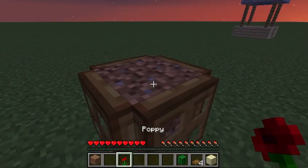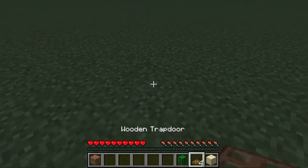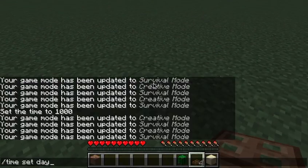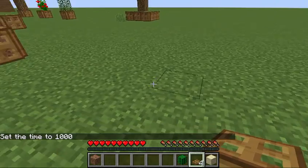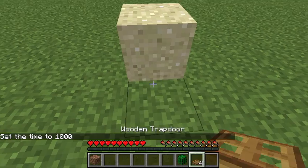You can let the grass grow here and then you can put in your flower. Over there I have some designs for good flowers. I'll just quickly set the time so we can have some light. There you go.